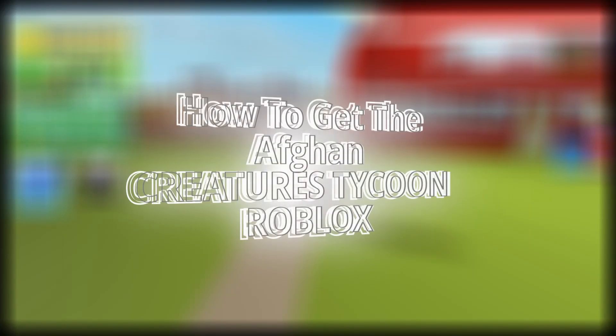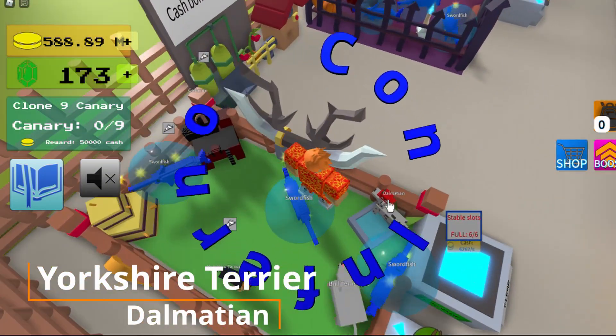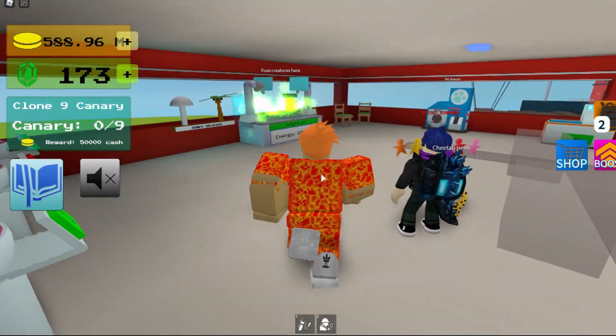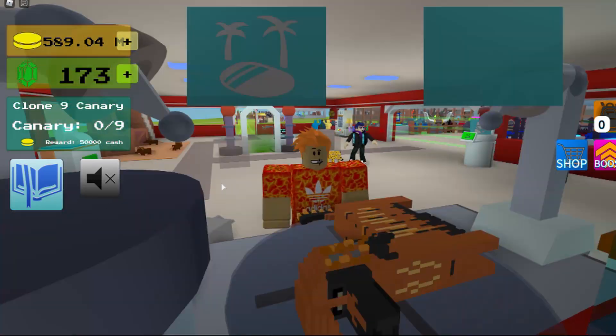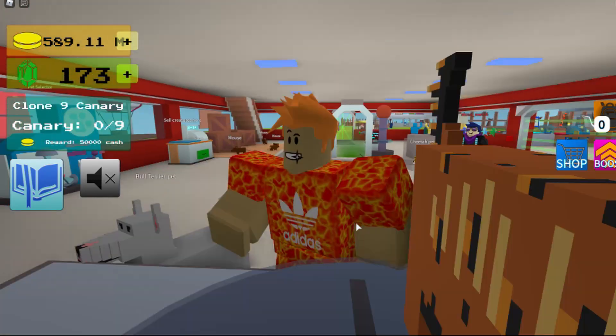Hey guys, I'm going to show you how to get the afghan. First you go over and get your dalmatian and your sire terrier, bring them over to the fusion chamber, and that's how you get the afghan. And that's how it looks.